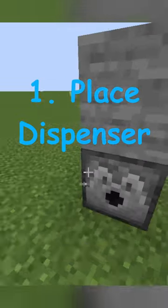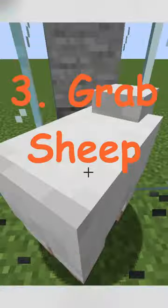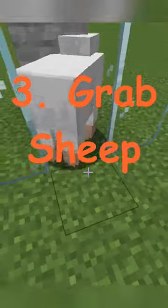First, place your dispenser and a block of choice above it. Place two blocks of glass up on the left and right sides. Now get your sheep inside and place the last two blocks of glass.